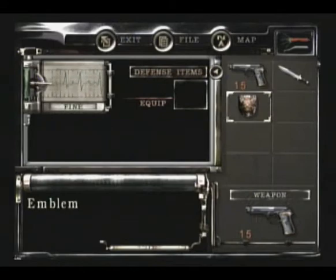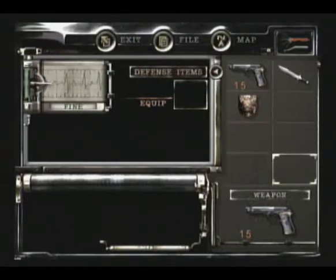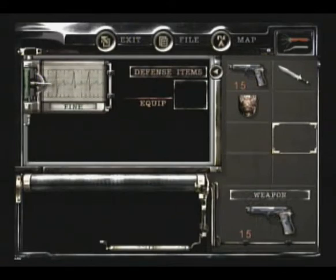I explained some awesome Nintendo logic, and I'm going to explain the menu system. You press Y to go in there. You have your gun, you have that thing I picked up, you have 8 inventory slots. Now, Chris only has 6 - that's what makes his game harder. And Jill has that lockpick right there. Chris doesn't have that; he has to find small keys, which is going to make it a little more tough.